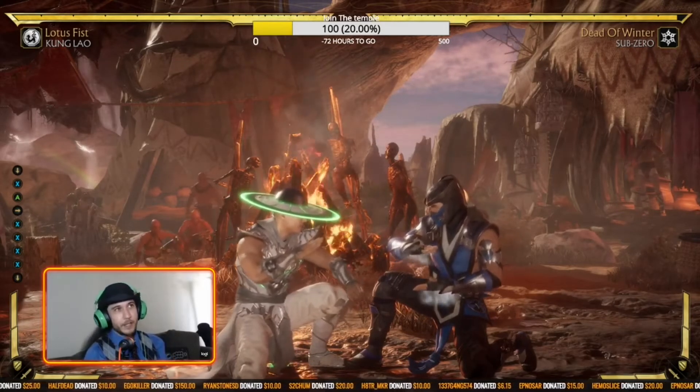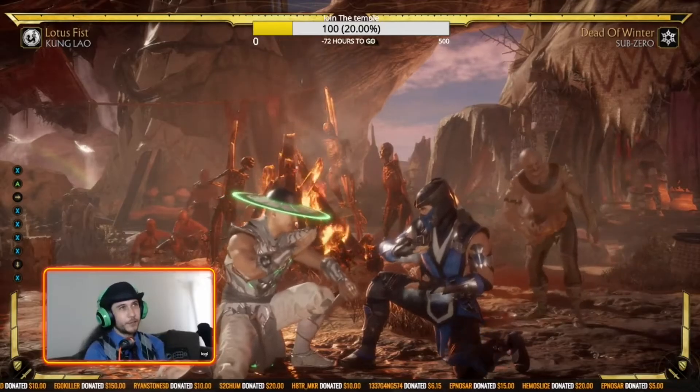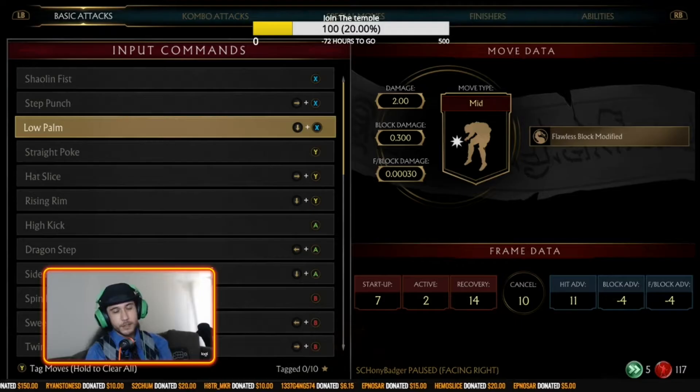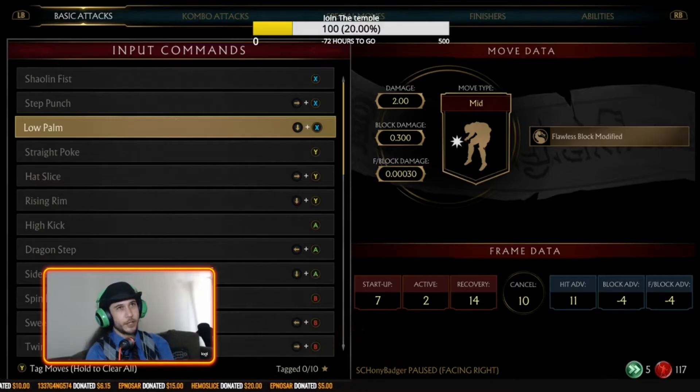The reason you use pokes to low profile is you're ducking high moves. As he's jabbing, I'm going to duck under his jab and get a down jab myself. The other key of down jabs is to low profile, but also, if you look, it says hit advantage 11 frames. So when I hit him, he's stuck in an animation for 11 frames, and I can lock him into that animation. It forces a standing situation for my opponent so I can jail them into a standing jab and they can't duck it.